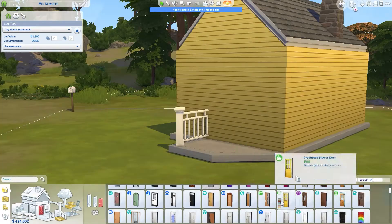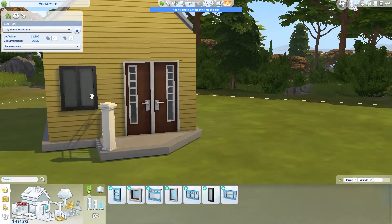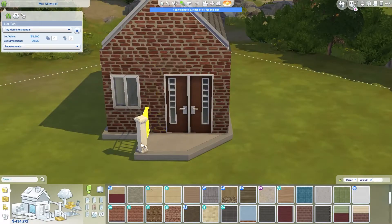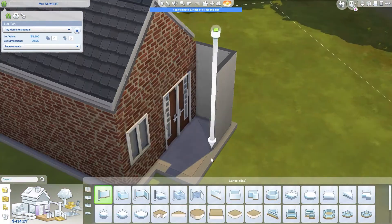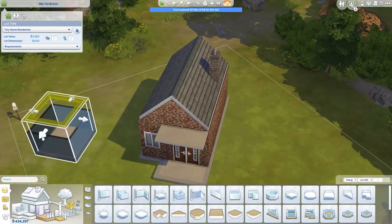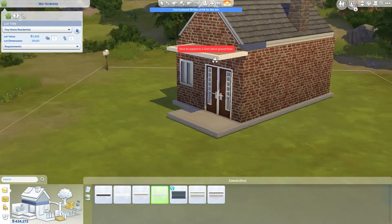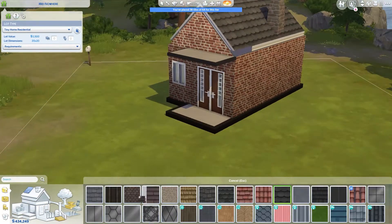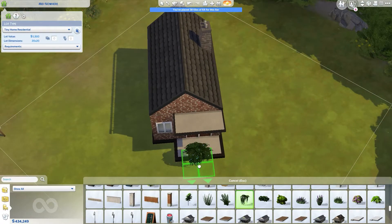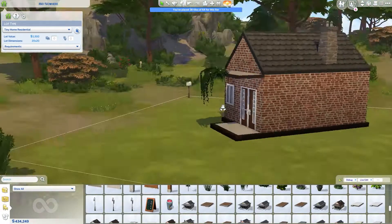We're doing an industrial house today but in a diagonal shape. I know right now it's not very industrial, but I did change everything to this brick texture, so I think it looks quite industrial enough and I'm very surprised.